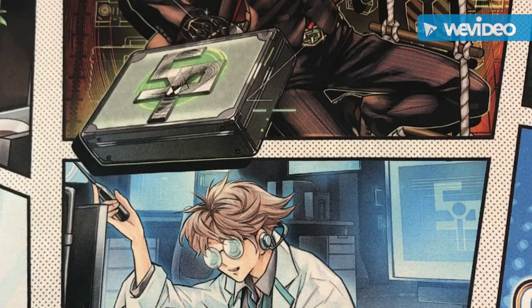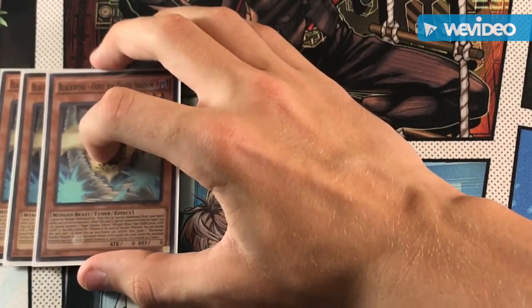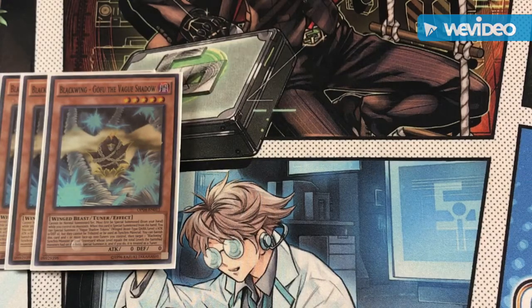Now that we're done with the World Chalice names, we can get to a few of the monster-spamming cards that aren't actually in the World Chalice archetype. Starting off we do have Gofufu the Vague Shadow. Not only does Gofufu surpass your normal summon by special summoning itself if you control no monsters, but he also special summons two tokens onto the field, which can be used to summon a Link Spider or a Proxy Dragon.